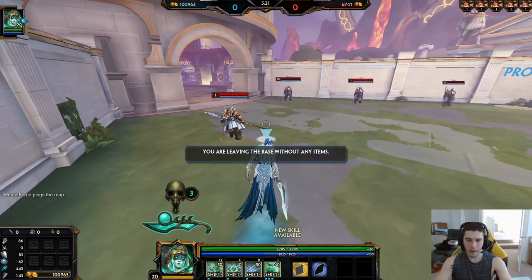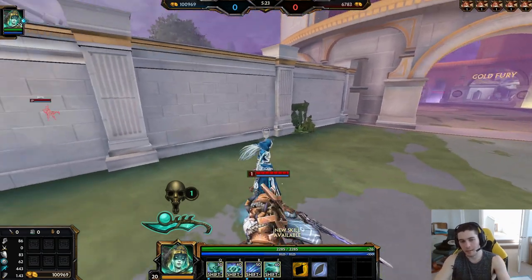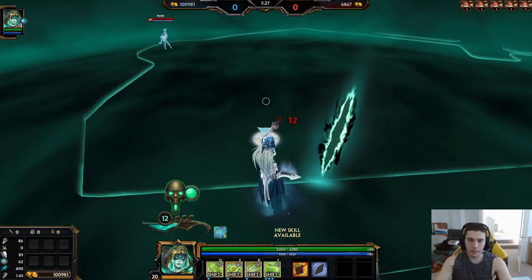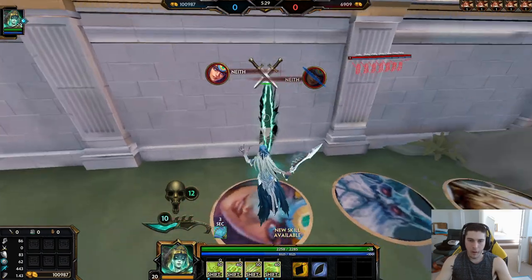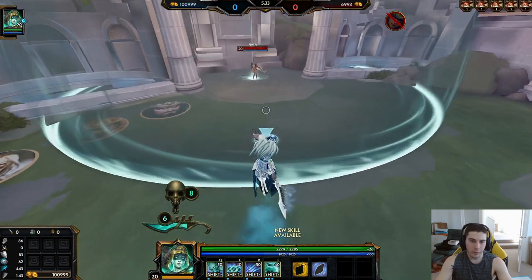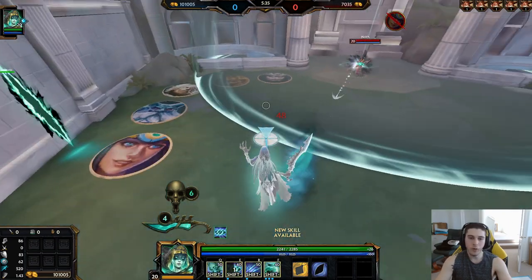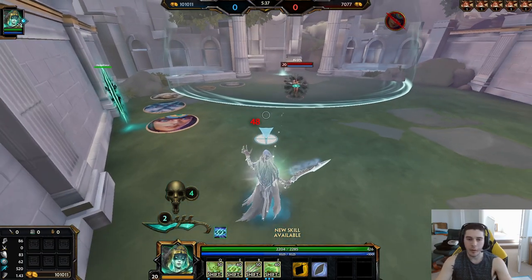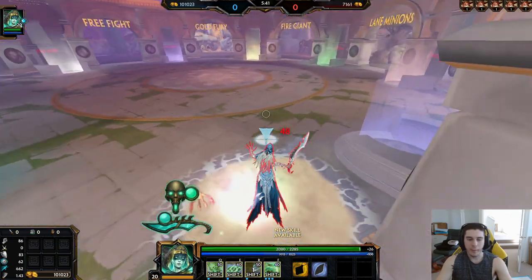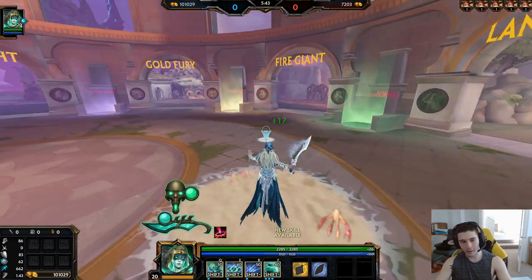The ult inside the wall — if you're aiming at somebody it's just the same ult. But if nobody's there, you get a little trap. This is pretty much dog shit — you'll pretty much never use it. If you get lucky and somebody walks into it, cool, but placing your ult like that is kind of a waste.